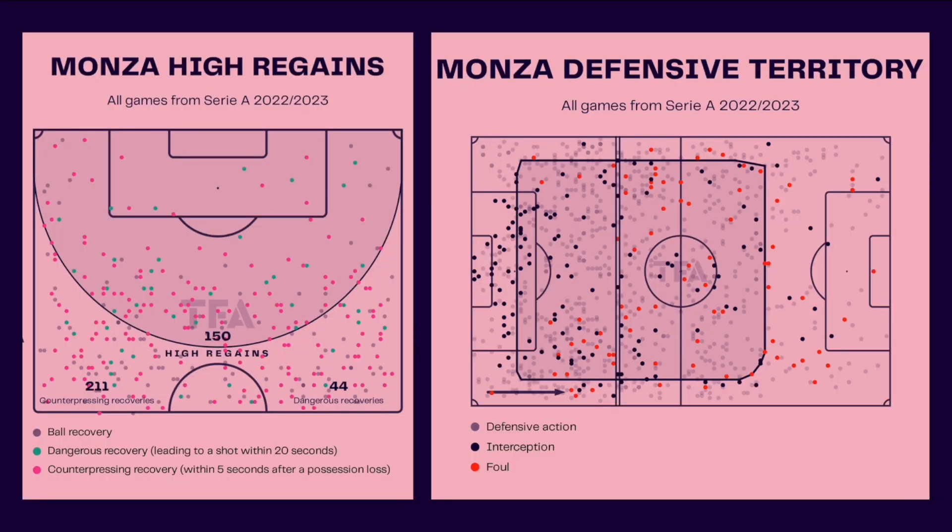They are not necessarily an extremely high-pressing side when talking about defense, but they are still able to recover the ball high quite often. Since Paladino took charge, they have had 81 high regains, 134 counter-pressing recoveries, and 23 of those led to a shot in 20 seconds or less.